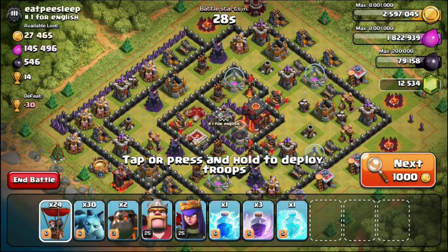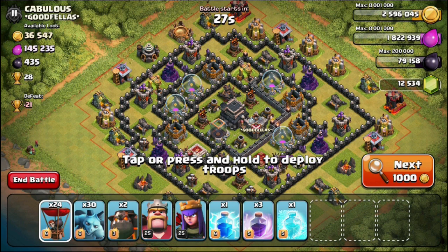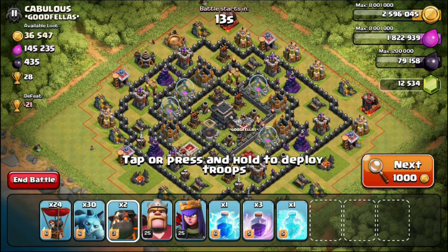What we're doing today is trying to see who gets closest to a 99 one-star. The whole goal is we have to attack a Town Hall 9 that's fairly well upgraded, and we have to see how much percentage we can get before we get that second star.